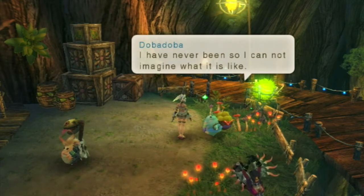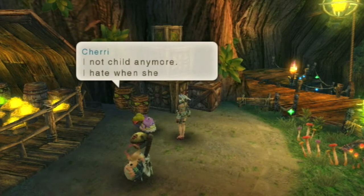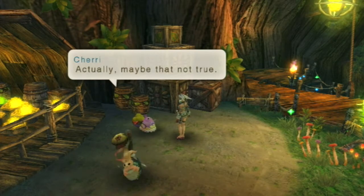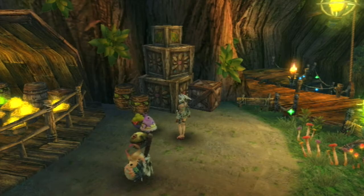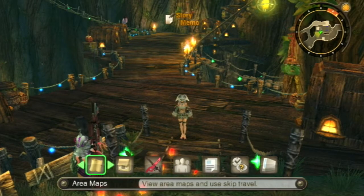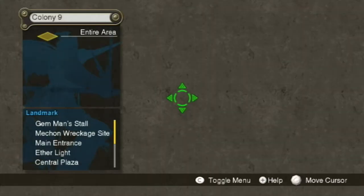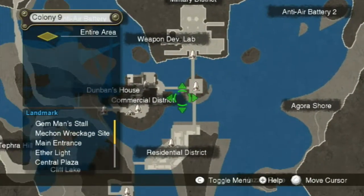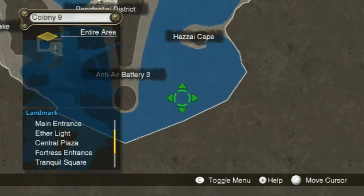Doba Doba: 'Somewhere in Colony 9 that is surrounded by walls — I've never been so I cannot imagine what it is like.' Cherry wonders why Rasha patted her on the head — she's not a child anymore. We head to Colony 9 for the quest. We get a full map completion for Colony 9 — Anti-Air Battery 2 was the last stop, and the map is now fully complete.